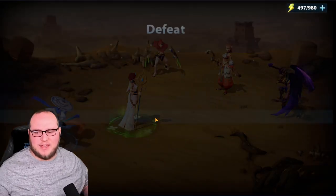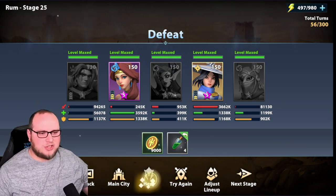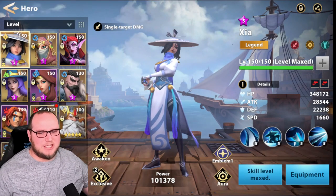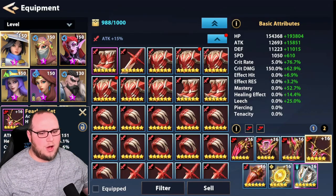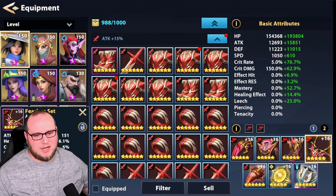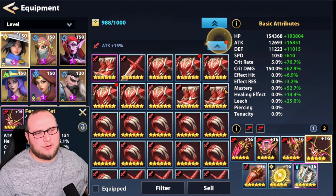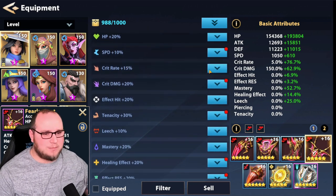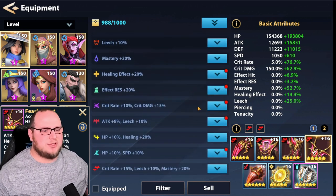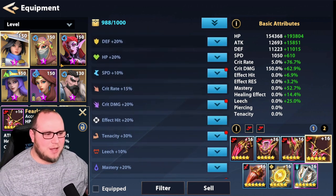The only thing I can think of is the simple fact that I currently have all these champions in some sort of leech gear. For example, Zaya is in a full-on Fearless set. Fearless is okay because it's 15% crit rate, leech, and mastery. What I'm going to be looking for — the reason I bring this up — is I want 15% crit rate, or I want Slayer gear, which is like 10% and 15% crit damage. I need that increase in damage.